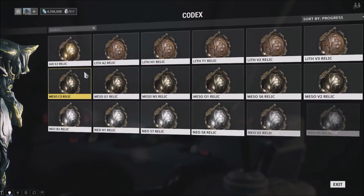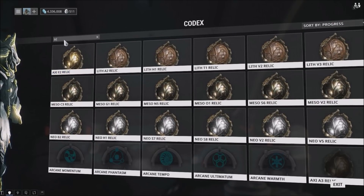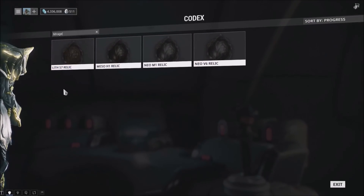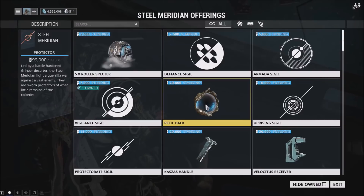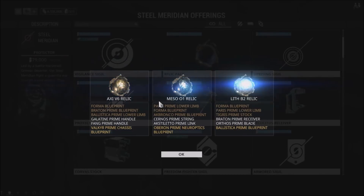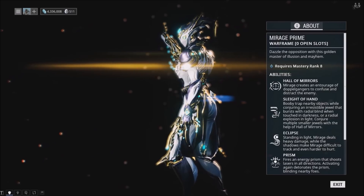If you're wondering how to see the relics for yourselves, just go to your Codex, go to Relics, and type in Mirage — the four relics you need will pop up on their own. Also don't forget that syndicate relic packs are a very good source of relics; they give you rare relics most of the time, though it does depend on your luck.